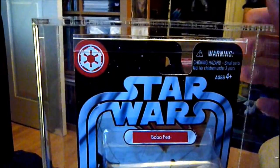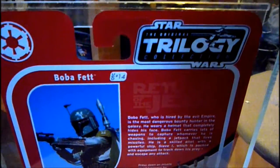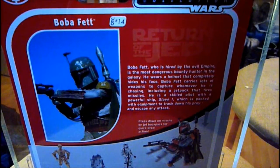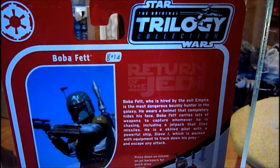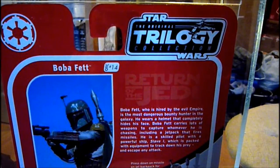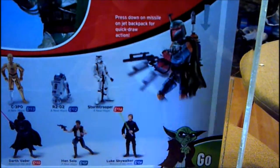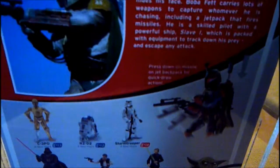It's the Original Trilogy Collection from 2004. On the back of the card it says: Boba Fett, hired by the evil Empire, is the most dangerous bounty hunter in the galaxy. With a helmet that completely hides his face, Boba Fett carries lots of weapons, including a jet pack that fires missiles. He is a skilled pilot with a powerful ship, Slave One, packed with equipment to track down his prey and escape any attack. Press down on the missile on the jet pack for quick draw action — so this figure has a quick draw action feature. You've also got other OTC figures in the range from 2004.